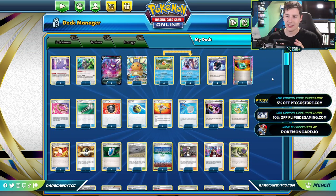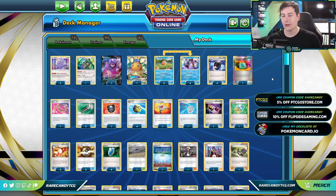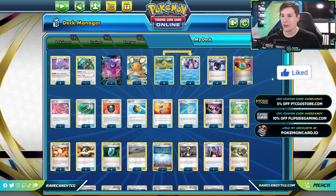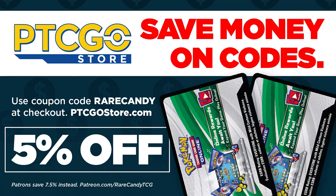Before we dive into the nuts and bolts of this deck, if you can remember to leave a like on this video to help feed that YouTube algorithm, and if you need any cards to complete this Magikarp deck, you can check out our friends over at ptcgostore.com and use the coupon code RARECANDY at checkout to get a discount on your order. Also, Rare Candy's patrons had early access to this deck list weeks ago, plus their own exclusive discount code for even bigger savings. Links will be down below in the description.